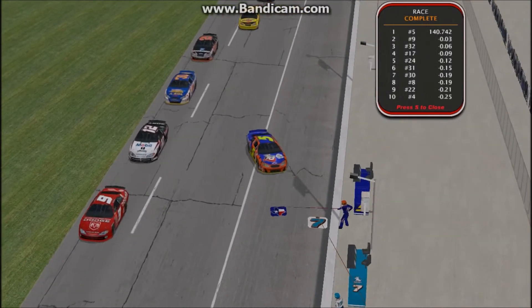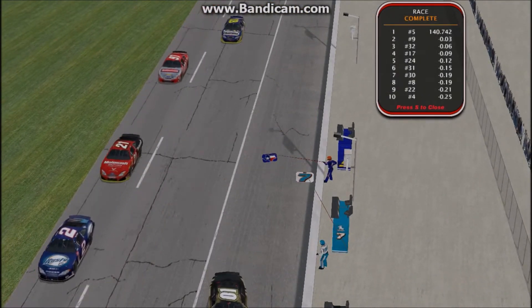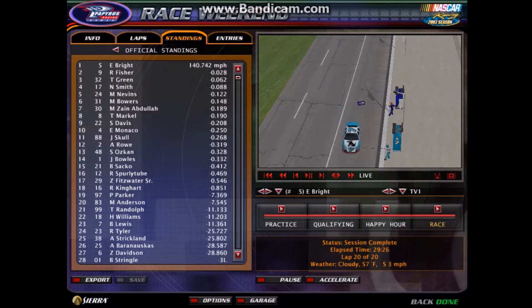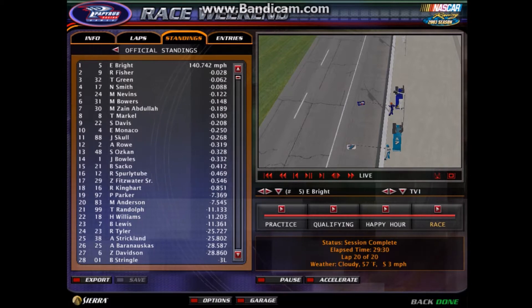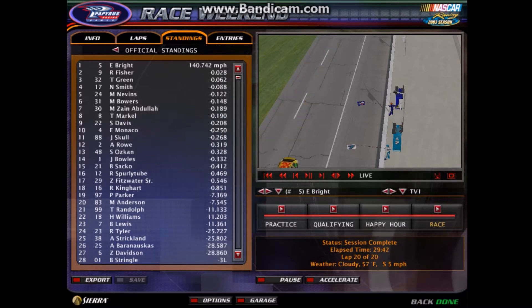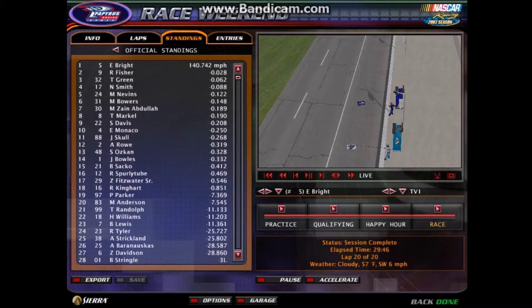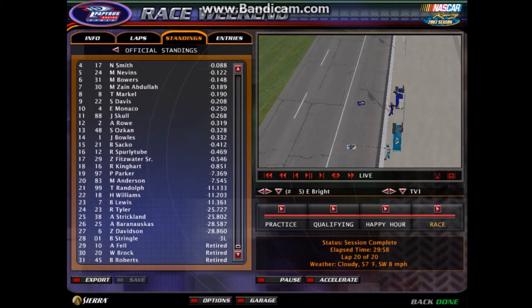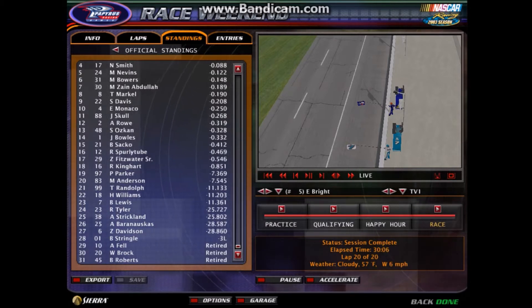After final practice yesterday, went to an engine change — didn't want to go to a backup car — and now he's the winner! Here are your top finishers: Eli Bright scores the win. Look how close that finish was. Raymond Fisher ends up second. Tony Green third. Lee Evans fifth. Bowers sixth. Zane Abdullah seventh. Markell eighth — after leading most laps here, ends up in that eighth position. Davis ninth. Eric Monaco rounds out the top ten. Alexander Rowe just outside the top ten. That was a really good finish. 31 cars started the race — three retired, one car was three laps down — that's the 0-1, finishing 28th. 18 cars were within less than a second of each other.